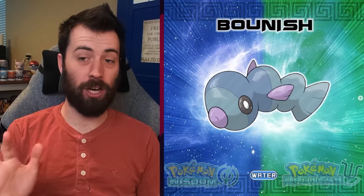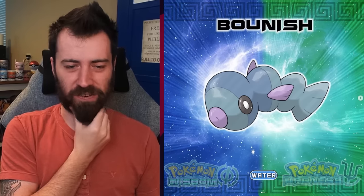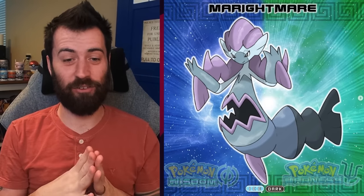Next up, we have Bownish — apparently the Magikarp of the region according to the description. I don't know what to make of this. It's like three little bubbles. There's a fish in there. I'm assuming this evolves into something crazy, considering it's called the Magikarp of the region. Next up, we have Mareite Mare — Ice Dark type. This is the mermaid Pokémon. This is probably the nuttiest evolution I've seen. Magikarp to Gyarados is one thing, but Bownish to Mareite Mare? What in the world? This is a Remoraid-Octillery situation.